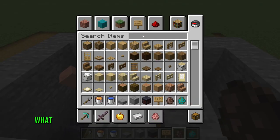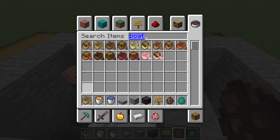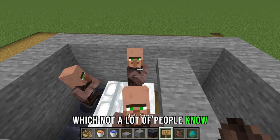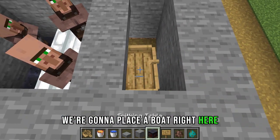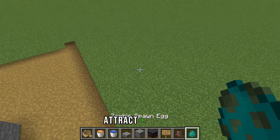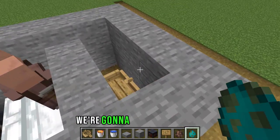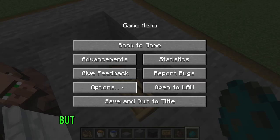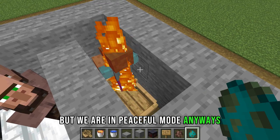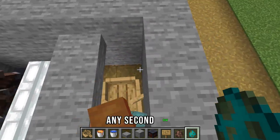What needs to happen for an iron golem to spawn — which not a lot of people know — is you need to scare the villagers. We're going to place a boat right here and then attract a zombie, which you can do by leading one in at night. The zombie is going to fall and get stuck in the boat.